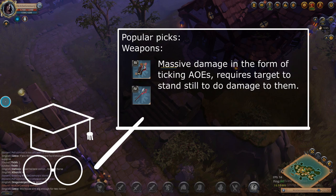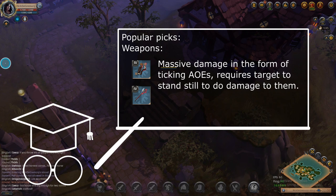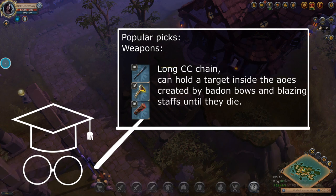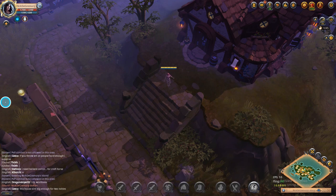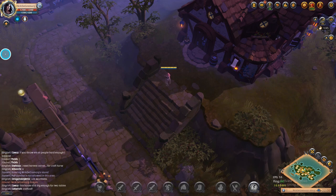Badenbows and blazing stabs are capable of doing a lot of damage in their AOEs, but they require the target to stand still inside them. To ensure that, group keepers, trim hammers, and quarterstaffs are used to CC the target and keep them inside the AOEs. These CC weapons can also be high burst weapons when run together with a demon cape and a stocker jacket, because you can hold people still in the AOEs those create and deal a lot of damage.